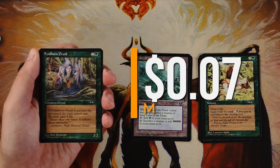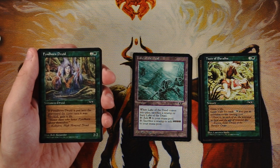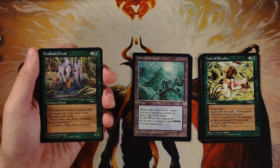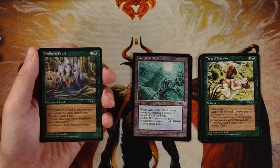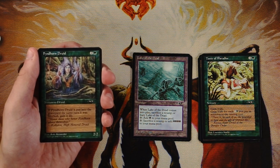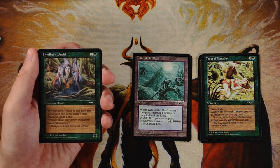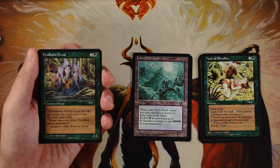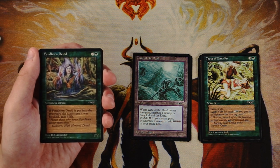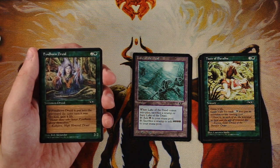Fendhorn Druid is a 2/2 for two and a green. If it's put into the graveyard the same turn it was blocked, you gain four life. It encourages attacking, which is fine, but it is a 2/2 for three mana. It's an okay three-drop in a format with weaker creatures, but not a reason to be in green. I wouldn't first-pick it, though it's a reasonable card to wheel.